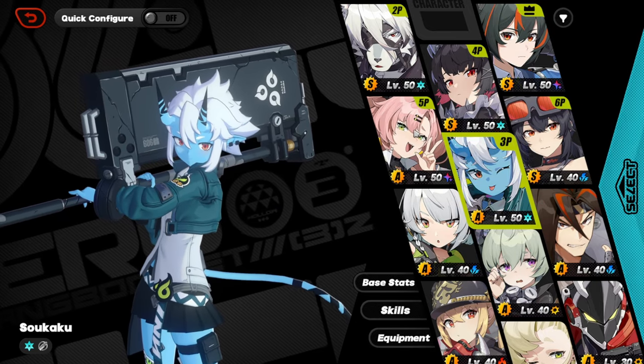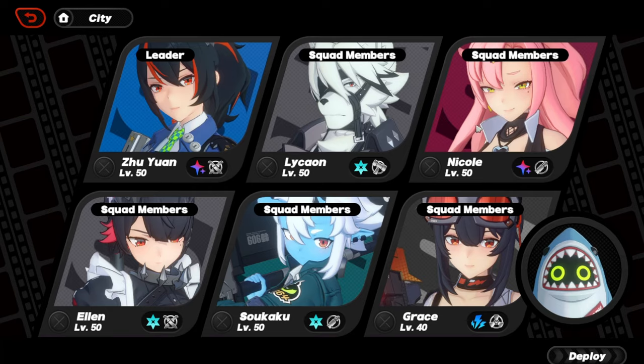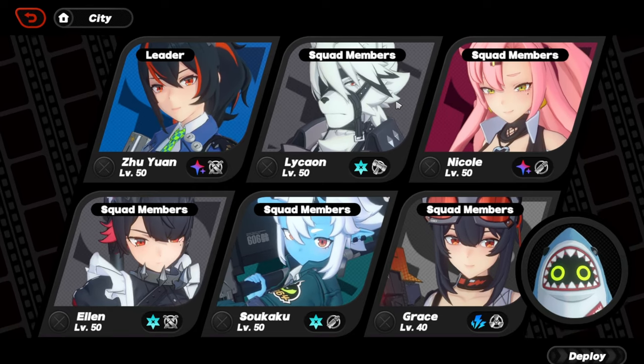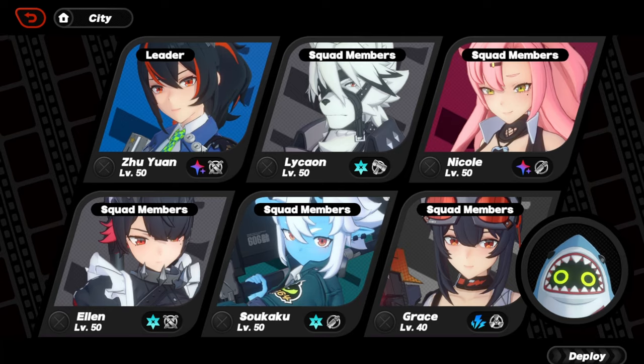I won't be activating all the buffs for Withering Garden because this boss is extremely hard with all of those on, and this is just a showcase video so I want her to basically pop off. I have to show her in her best light, so I'm going for a normal no-ether-activity run. I'm gonna put Shuyun in front, and go with Licon and Nicole for support.